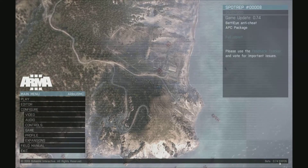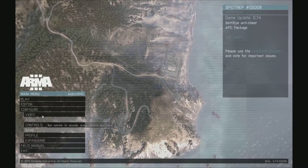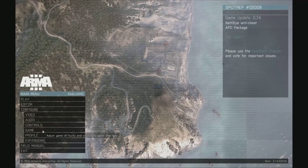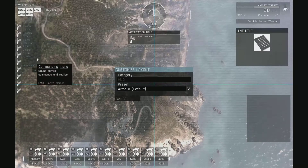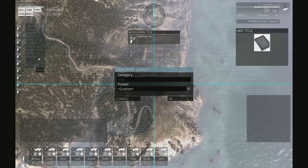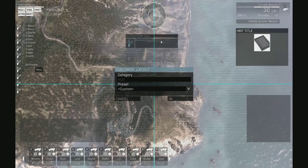As you can see, go to Configure, then Game, and Layouts. This is your custom layout. Here you can drag any of these around and put them anywhere you want to change out your layouts.